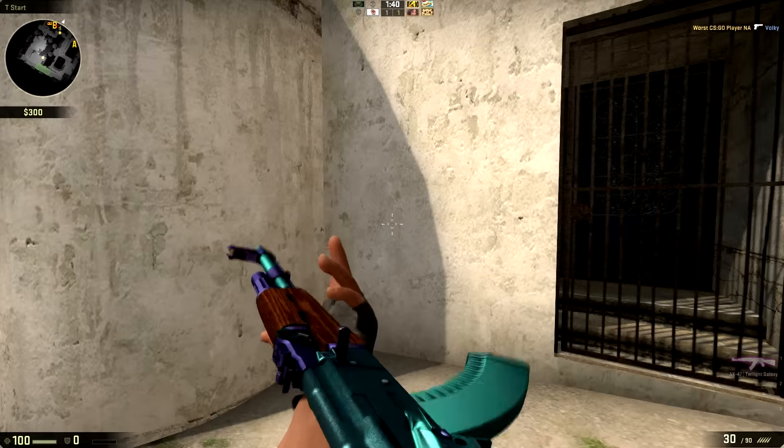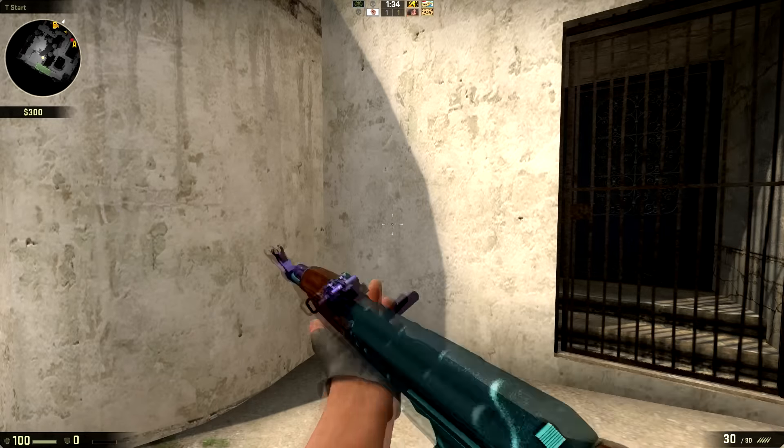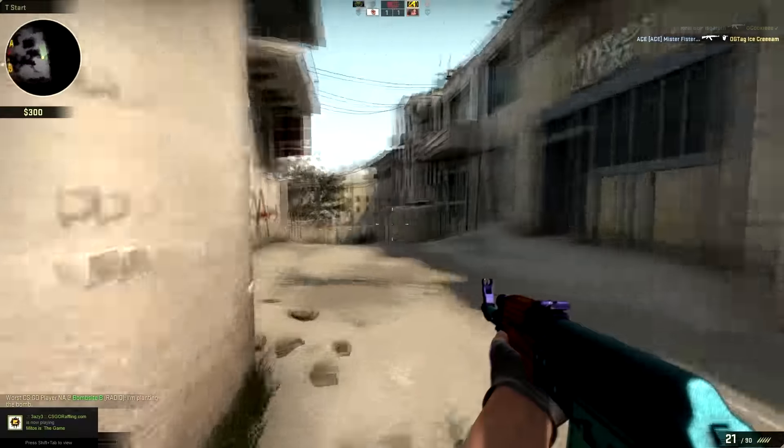Taking second place in this showcase we have the AK-47 Twilight Galaxy. As you can see it looks pretty cool as it glows in the sunlight, and you can see a little shade of green on the ammunition clip below the AK-47 when you're in certain parts of the sunlight.